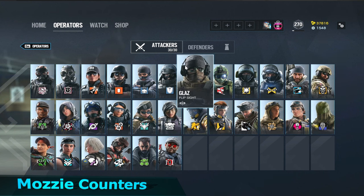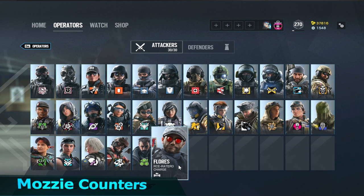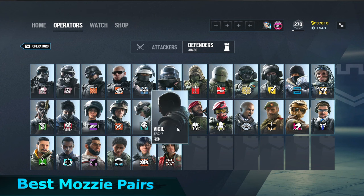Mozzy counters Twitch and Flores — Flores only has four drones and when Mozzy takes them they just blow up, and Twitch he can run around and zap other drones, which is extremely annoying for attackers. The best operator to pair Mozzy with is Mute — a Mute-Mozzy combo makes it extremely hard for attackers to drone effectively. Another great pairing is Vigil: a Vigil-Mozzy roam is extremely powerful because Vigil can't be droned and Mozzy is hard to drone, making two super strong roamers who'll get a couple frags before going down.